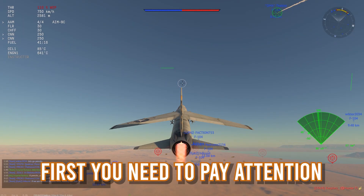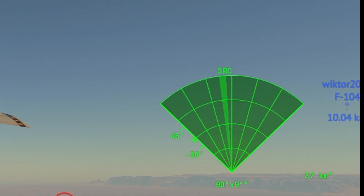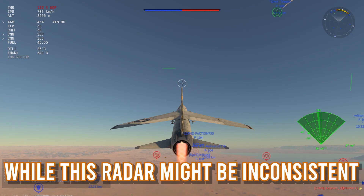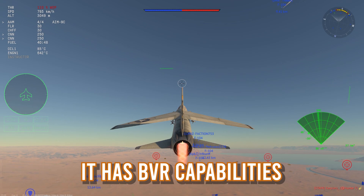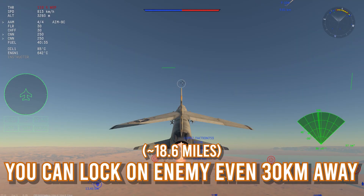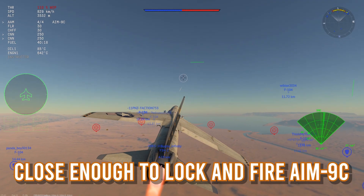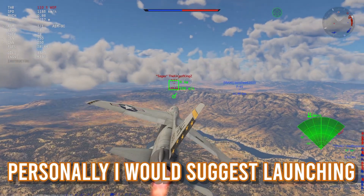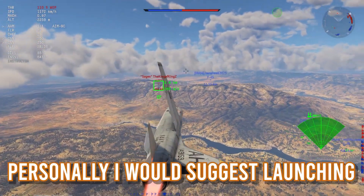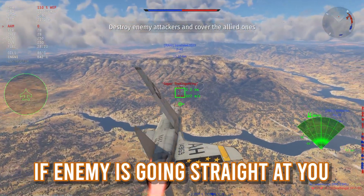First, you need to pay attention to your radar — that green thing on your right. Pay attention to it. While this radar might be inconsistent, it has BVR capabilities and it's your best friend. You can lock onto an enemy even 30km away and track them until you get close enough to lock and fire the AIM-9C. How awesome is that?